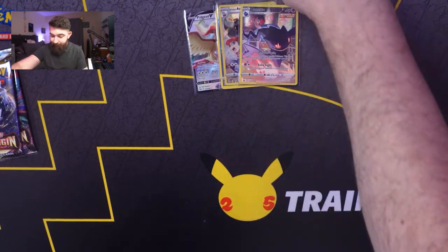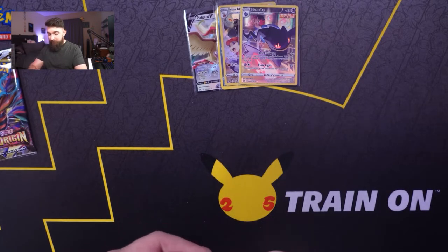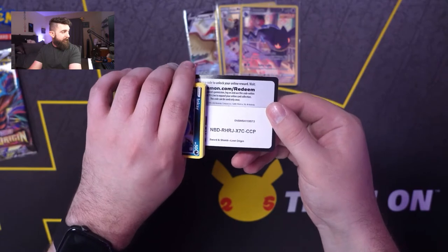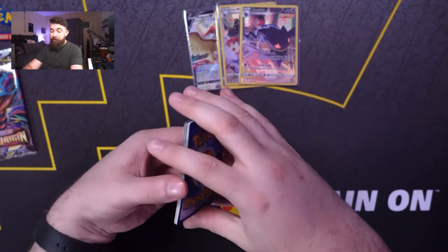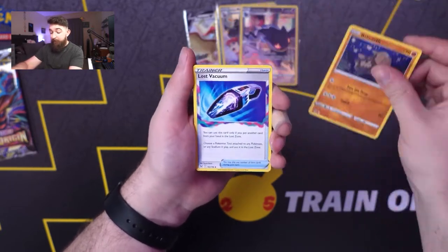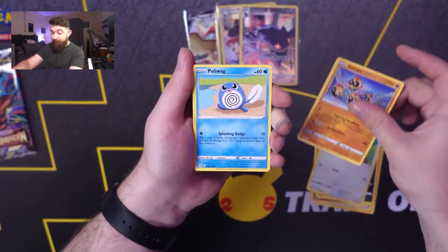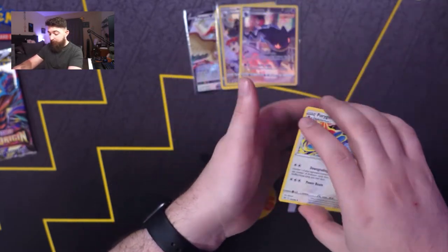Next pack. We got Metal, Relichant, Lost Vacuum, Gastrodon, Inkay, Squobit, Falinks, Poliwag, Oddish, Wurmple, and a Porygon-Z.